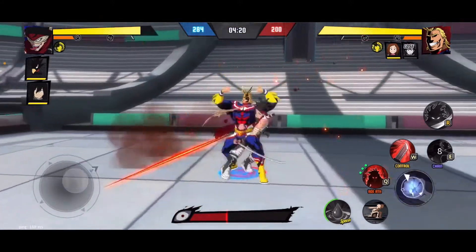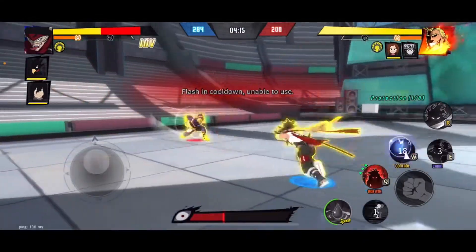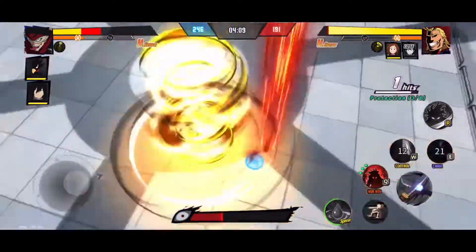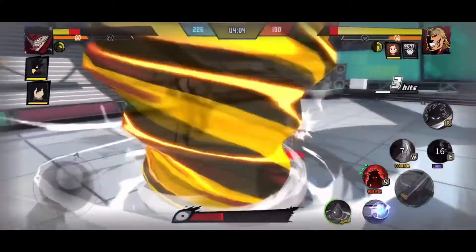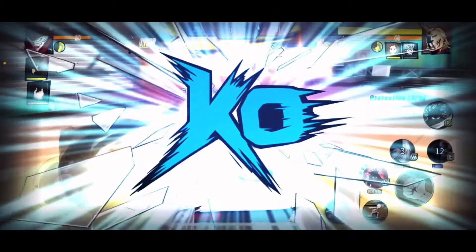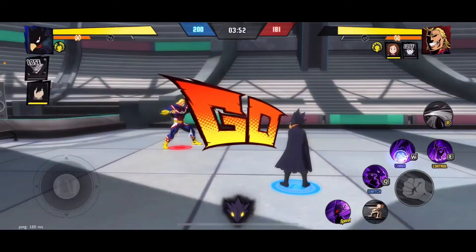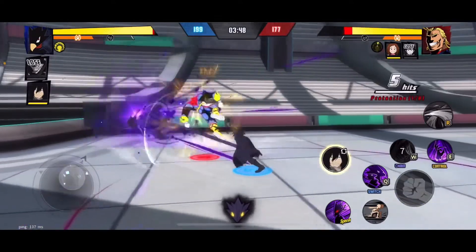With Stain you have his eight-hit combo, his E ability which closes the distance and does a nice amount of damage, and then his W ability to control opponents, so you're really able to do a lot of damage. However, as you can see with the All Might matchup, when he isn't able to get into the flow of his combos and maximize his abilities, he can get taken down really quickly, which caused me to bring in Tokoyami to finish up this matchup.